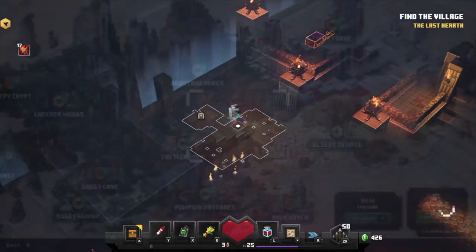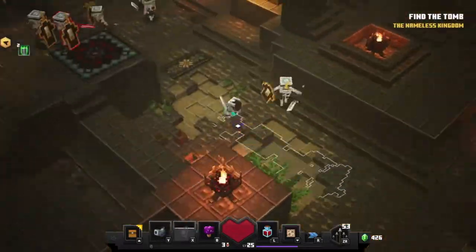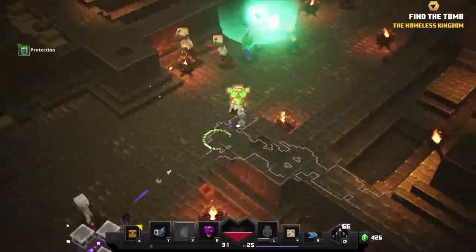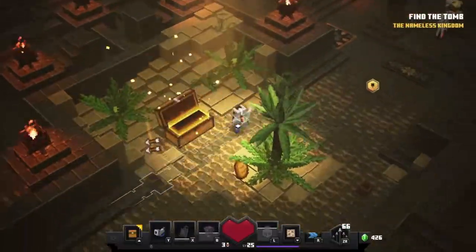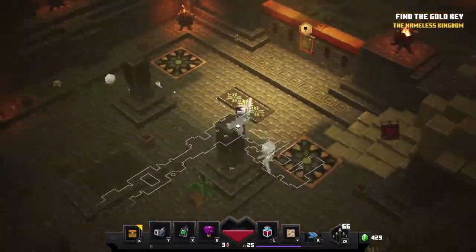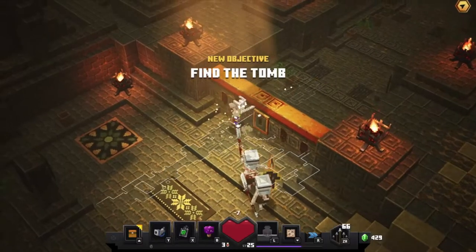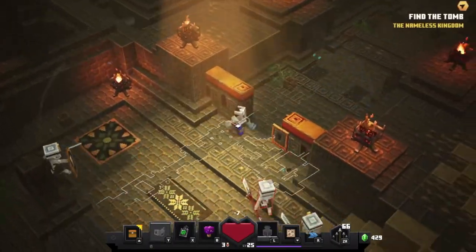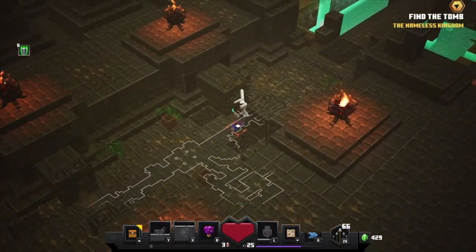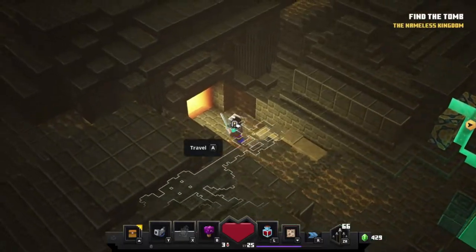The next easiest one is Desert Temple, and in this level they're very much hidden away. Go through the level as normal, pass the first supply chest, and now you've got to find the gold key. When you've opened the door with the gold key — that's the point to remember. Move those aside, walk through these traps, and here is the key point: when you get here, turn left, and as you can see there's a dungeon right in front of you.